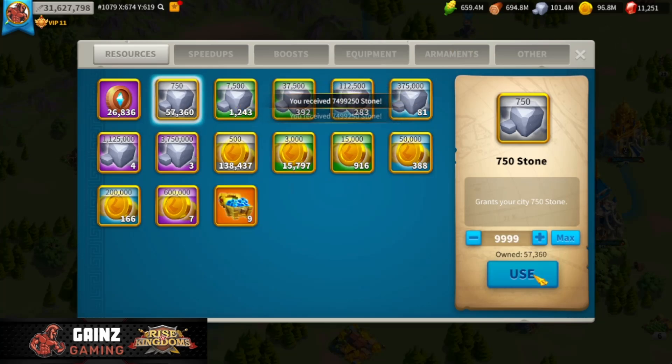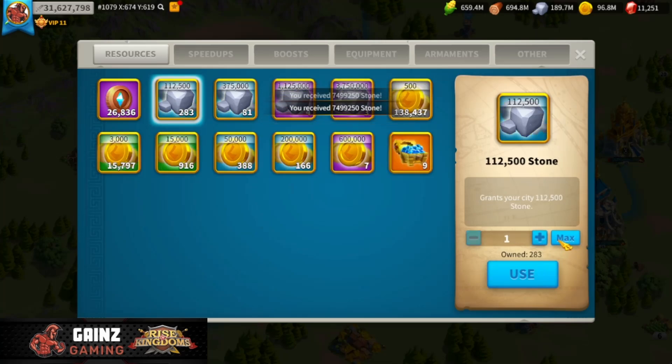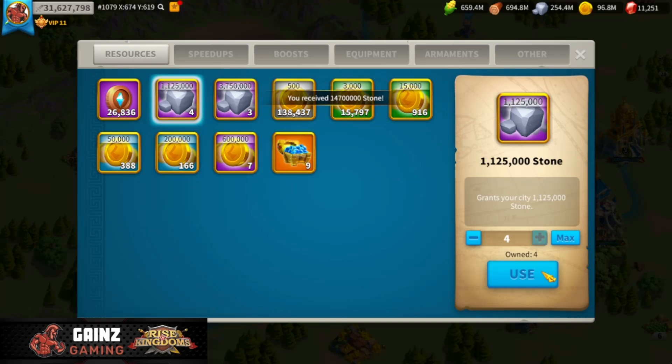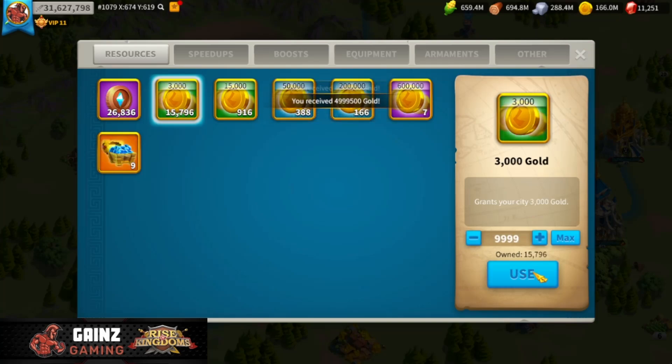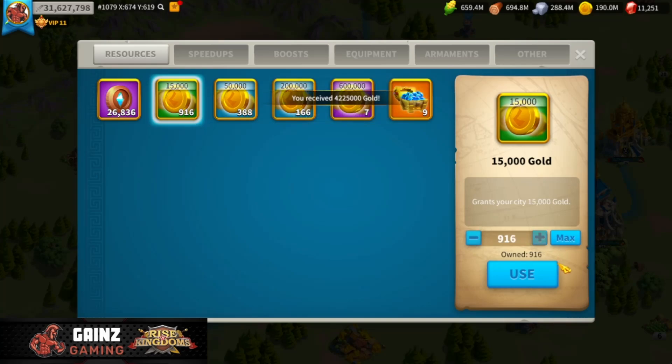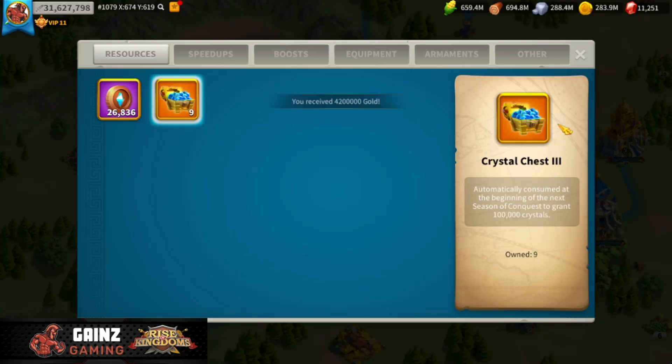Go ahead and do the stone here next. Stone I don't need as much because I'm mostly an infantry player and so I don't use as much cavalry or archers. That puts us at just under 300 million stone. And this is really what I want to see - the gold. We are at 96.8 million. We're going to open up the 3,000, 15,000, 50,000, 200,000, and then finally 600,000. And that puts us at 283 million gold.